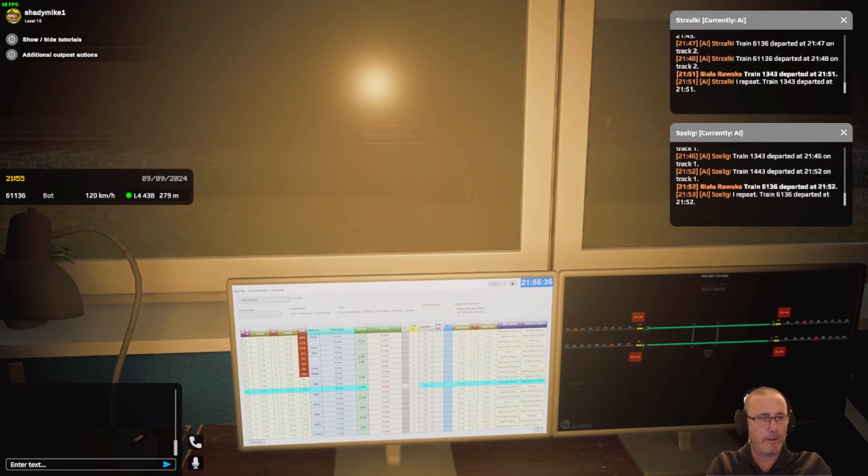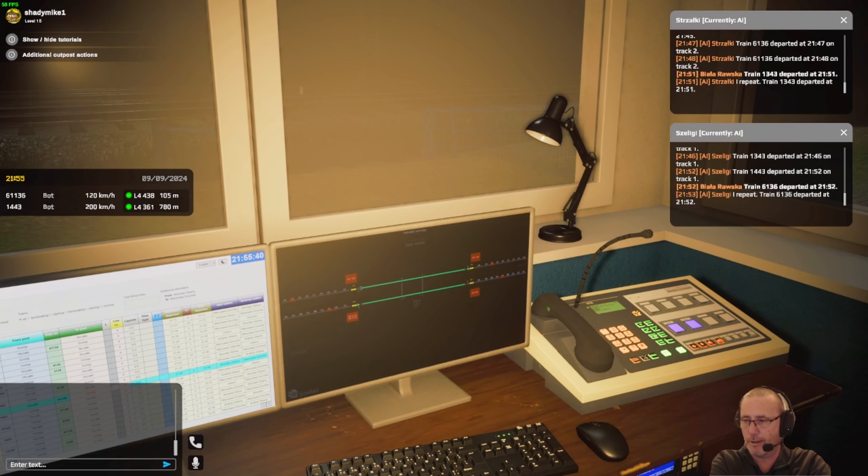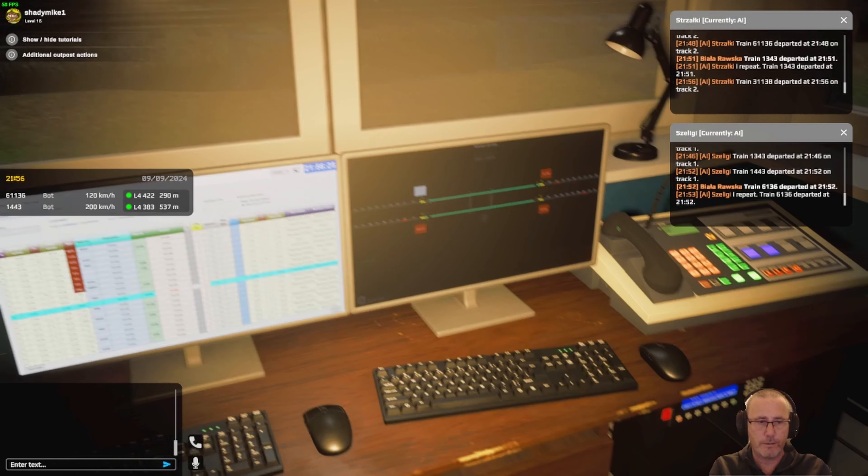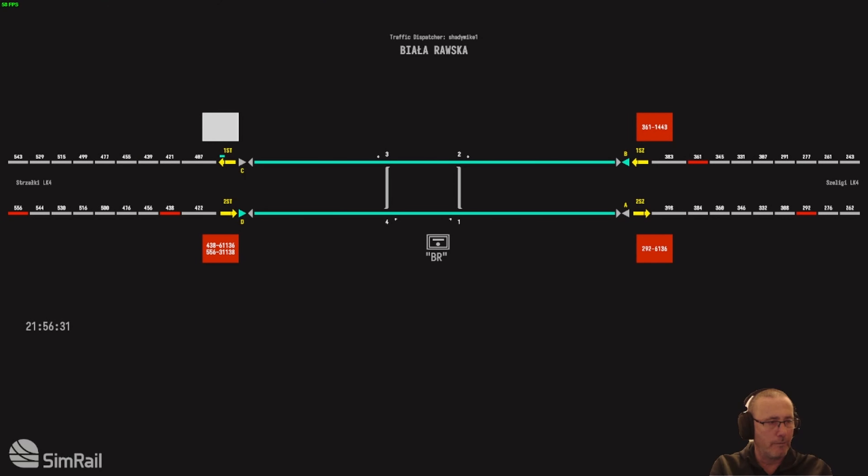One coming in that direction and one coming in that direction — two tracks, very simple. You can increase the difficulty, I need to go to level two really. You've got sidings and stuff at higher levels. I'm still learning these computer-controlled ones first. They're both going to be roughly the same time. When another train leaves from one end, it's all part of the timetable — 21:56 from Stratsky is going to come in from the left. It all gets confusing with trains arriving from both sides simultaneously.